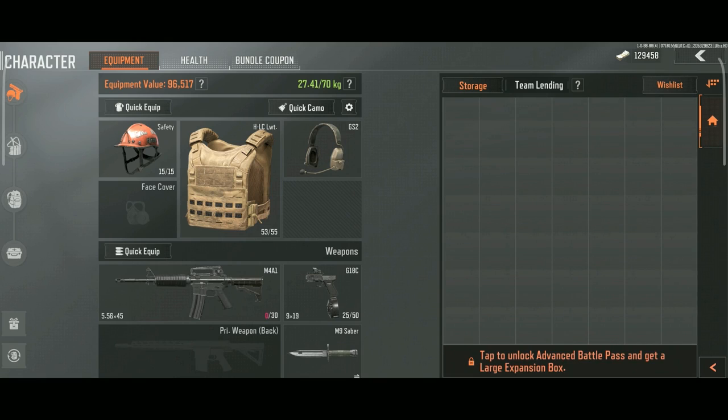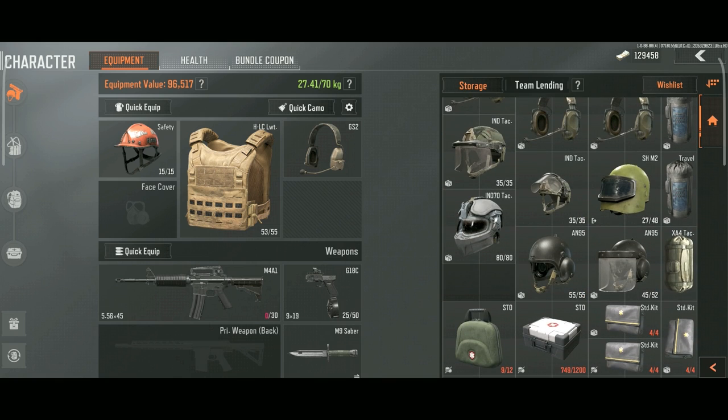Sell all T3 and below vests. These things are super cheap and take up a lot of storage. You can literally go into a raid without wearing one, headshot a bot, and take their T3 vest.